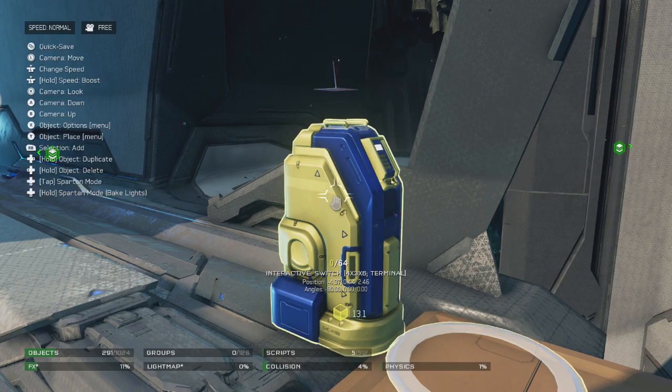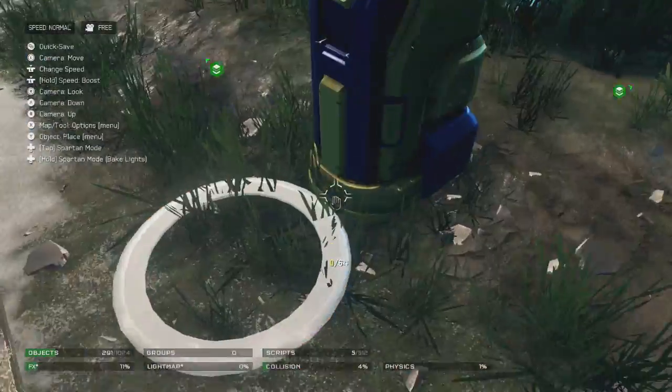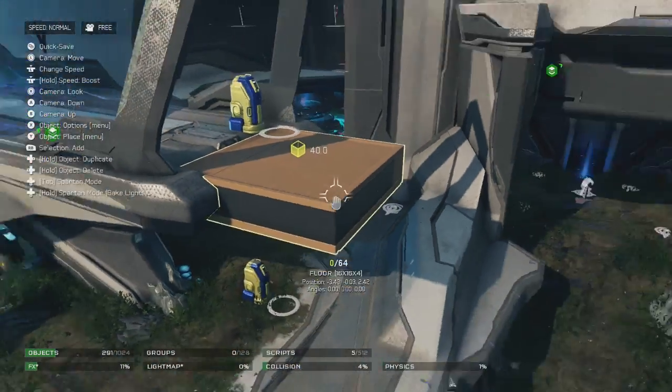Once we've done all that, you can go ahead and duplicate it if you want. Lock this back up, and you can just take that one and leave it at the bottom where the elevator will go to. That just makes things a lot easier than spawning in another one and then doing the same thing.